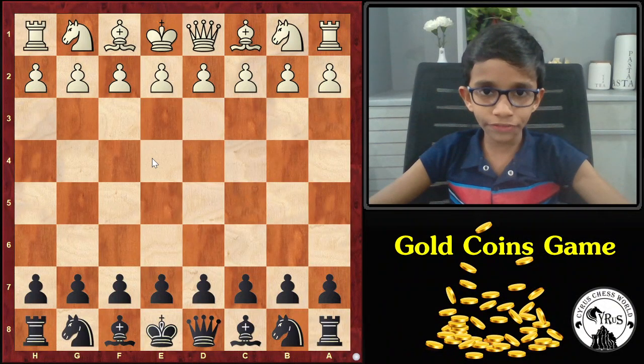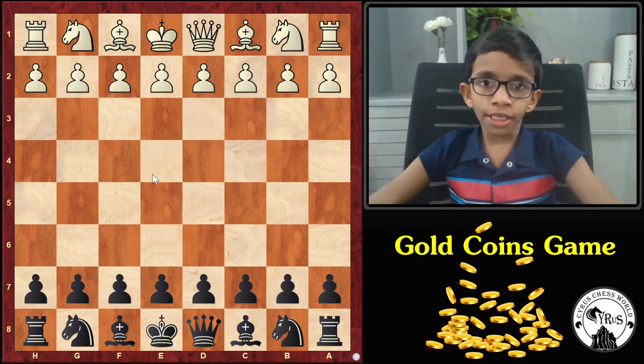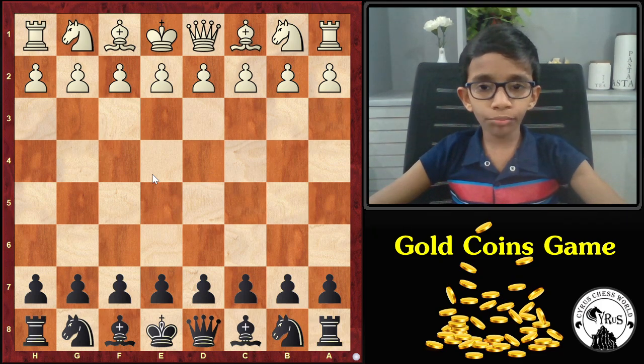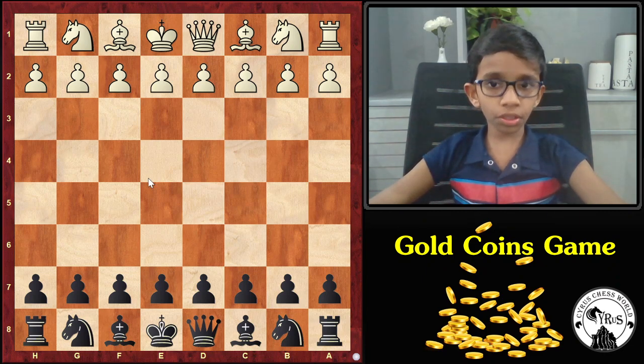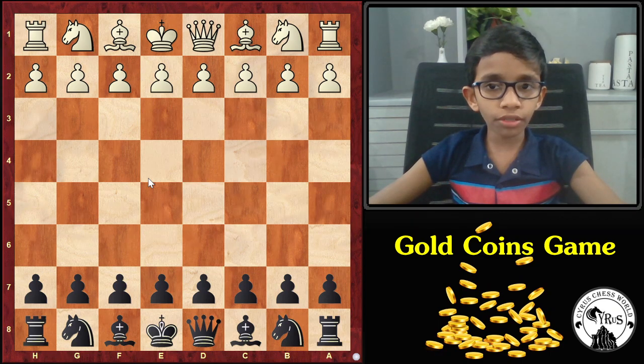Welcome to Cyra's Chess World. In today's chess video, we are going to look at one of the most famous games in chess history, played between Stefan Lewinsky and Frank Marshall. This game is popularly known as the Gorgon's game, because it is believed that spectators threw gold coins after the final move by Marshall. Let's begin.